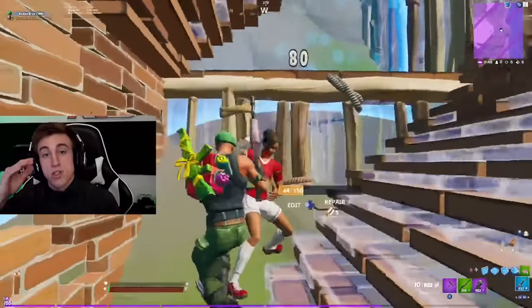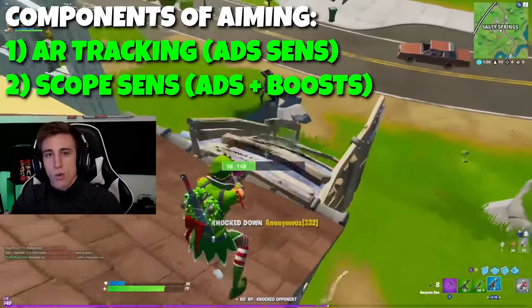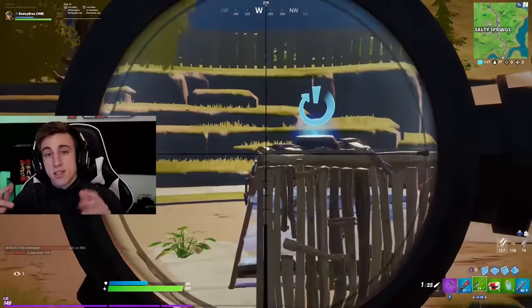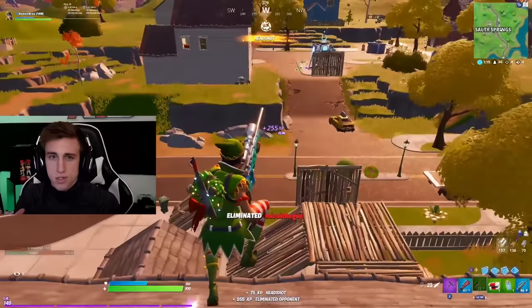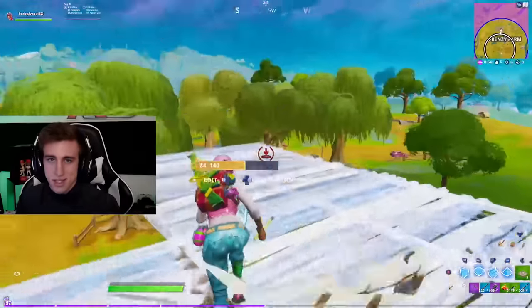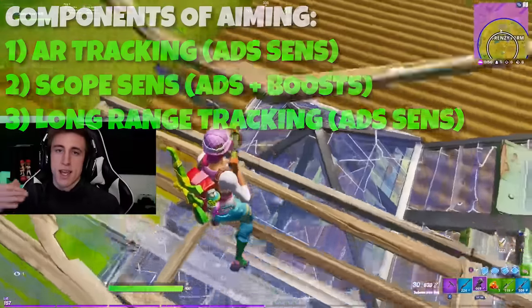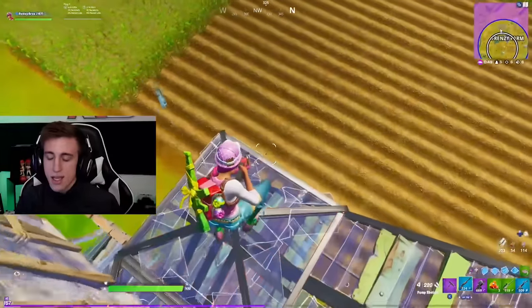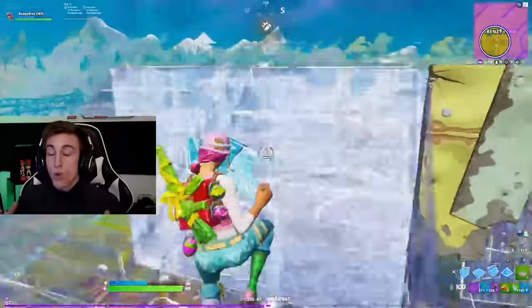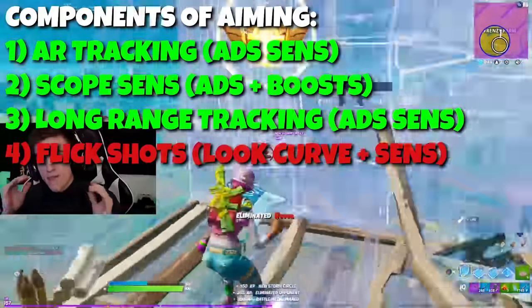We also have sniper sensitivity, which on the new look sensitivity is controlled by your ADS. On legacy you can still customize your own sniper sensitivity. For the new sensitivity on controller we can't do that. Third, with ADS we have long distance tracking — once an opponent is so far away that you no longer get aim assist, usually around 150 meters. Fourth, we have flick shots, which are completely controlled by your look curve and look sensitivity.